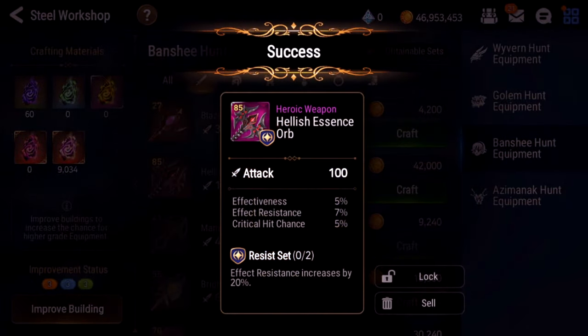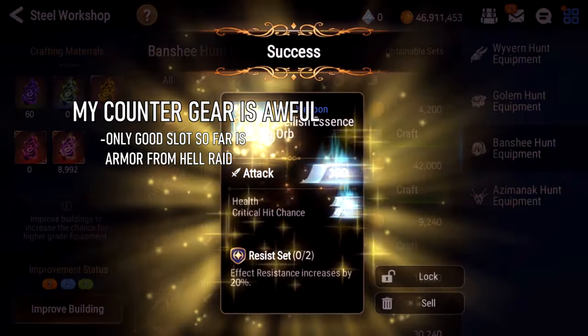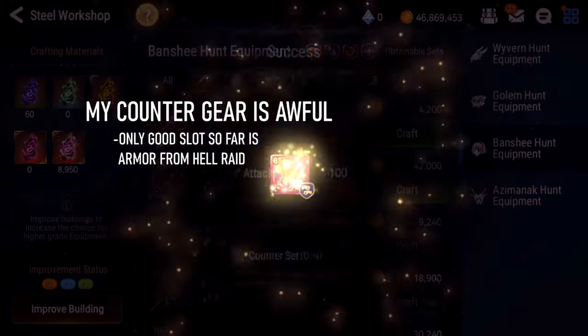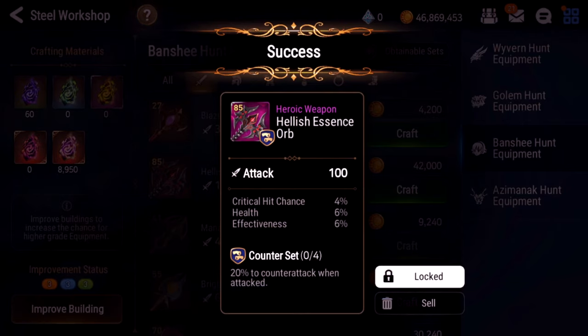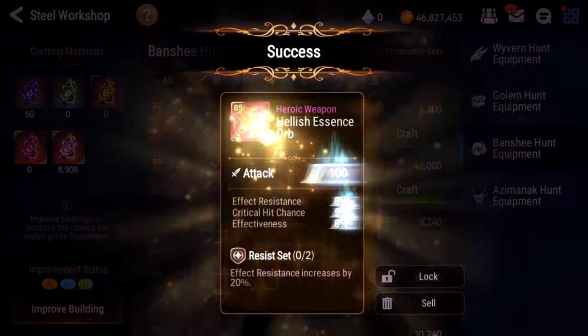Resist effectiveness — meh, weird stats. That's getting some blues now. I'm gonna lock this one. Not perfect — I got effectiveness — but I normally wouldn't lock this except I don't have any counter gear, so you gotta take what you can get sometimes.